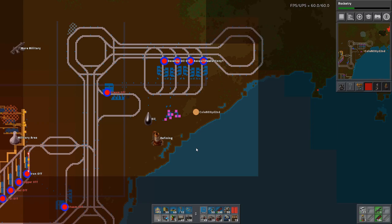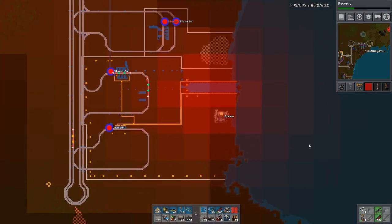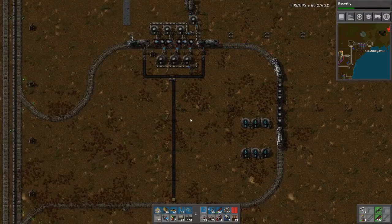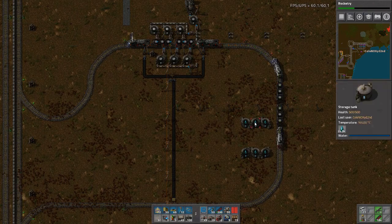I did a lot between episodes. One thing I needed to do, because the patch messed me over, was drain all this water from my train. The developers decided water and steam should be two entities, but my fluid wagon was filled with the old water — not the old steam — which is now just heated water. So I've got a lot of heated water in here.